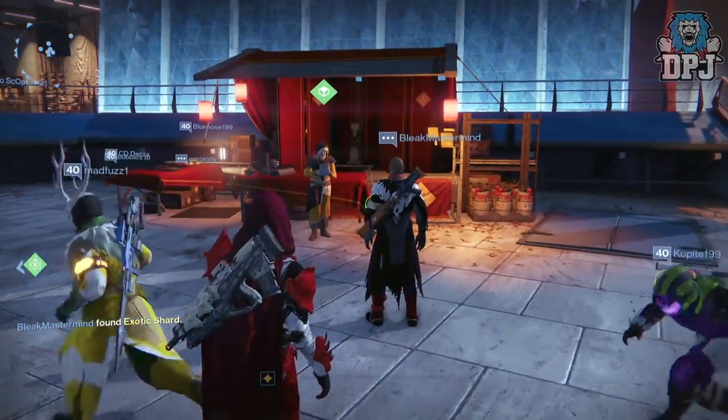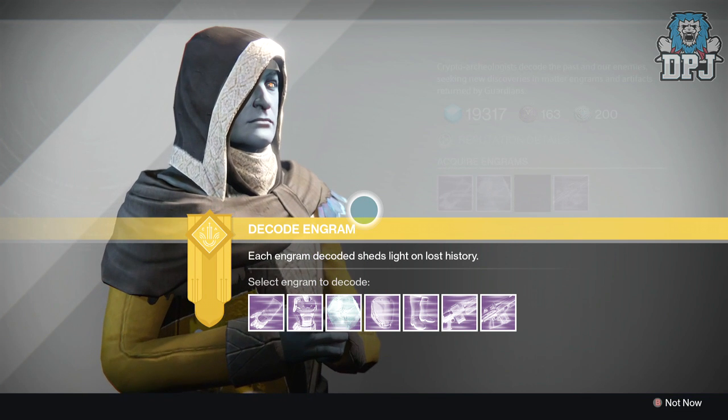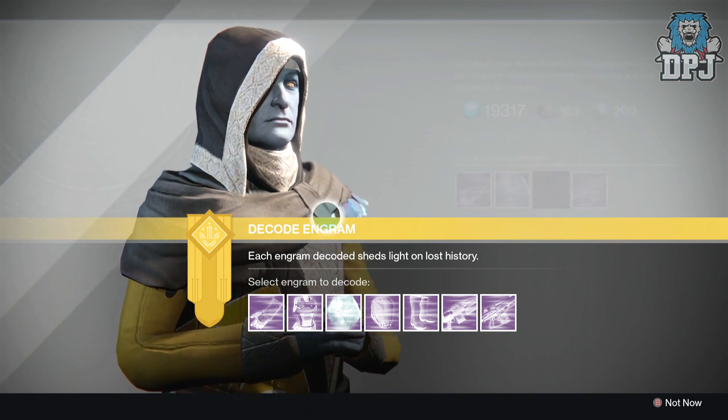I have accumulated 20 engrams which I will open in this video. I'm basically in search of full faction armor — like full Future Walker, Dead Orbit, or New Monarchy. A palomino I know has a full Future Walker set, looks absolutely epic, all up to 310, which is insane. That's going to be my goal: do that with another faction's armor. Let's start with the weapons first.